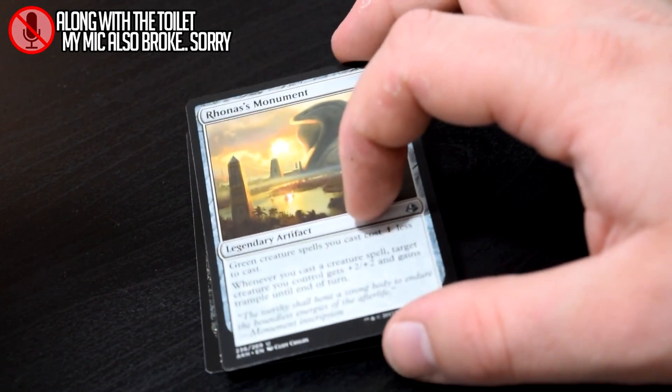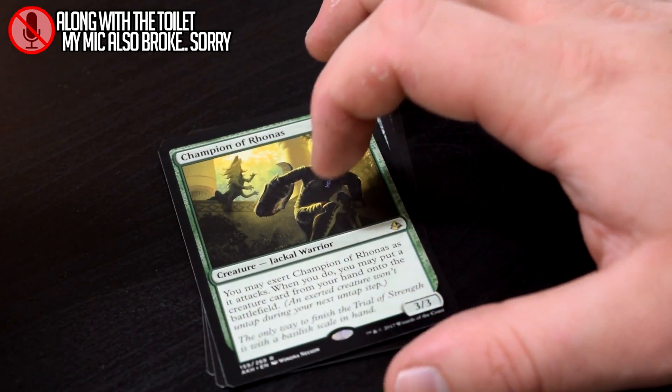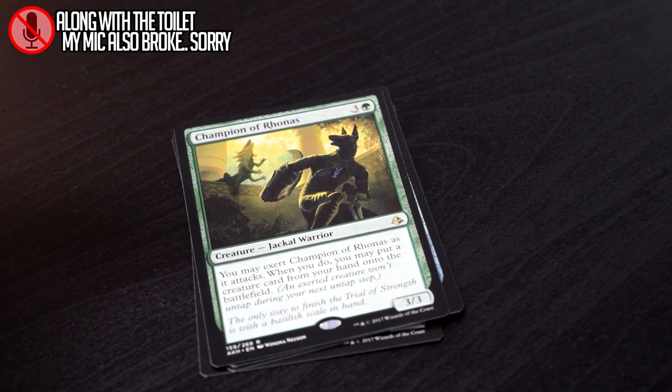Bone Picker, Oketra's Monument — which is probably the best monument out there — and Champion of Rhonas. I kind of over-evaluated this card when the spoilers were released, but it's okay for what it is. It's a card that your opponent has to deal with immediately or else they're gonna get completely destroyed by it, which makes it a hard target to keep alive. But it does work out quite well, especially if you draft some big stompy sandworms with this guy and play him out on the cheap pretty early. It's a really good card.